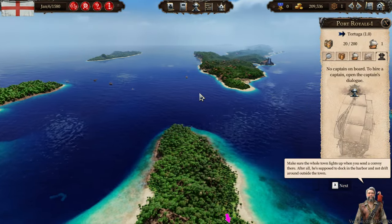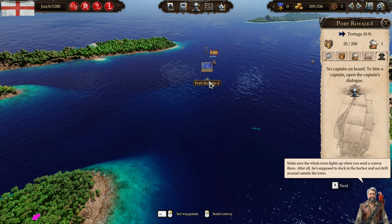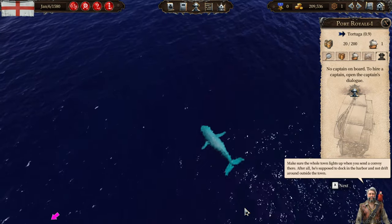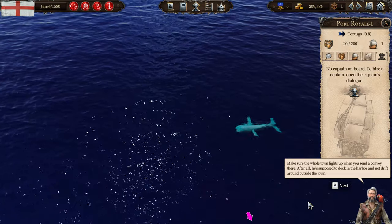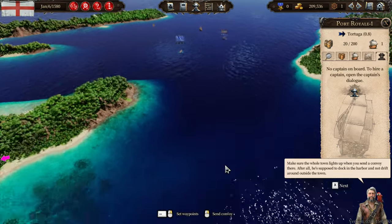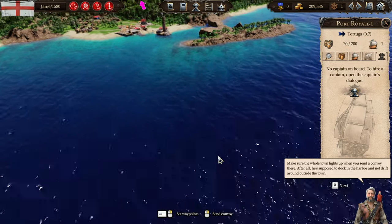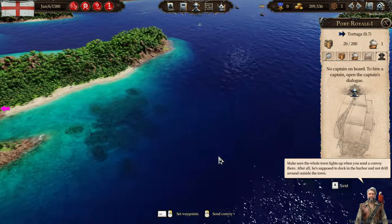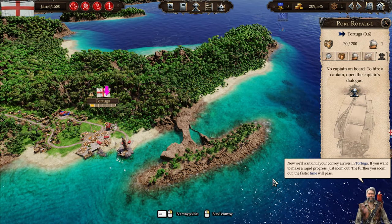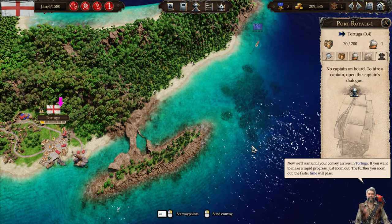Quite a lot of ships about — which one is ours? This must be us here. Oh! I saw a whale! That sure looks like a whale. That's very cool. You can't fish for it, I don't think. Birds, look. I love this environment, it is so good. Now we'll wait until your convoy arrives in Tortuga. If you want to make rapid progress, just zoom out — the further you zoom out, the faster time will pass. That's very clever.